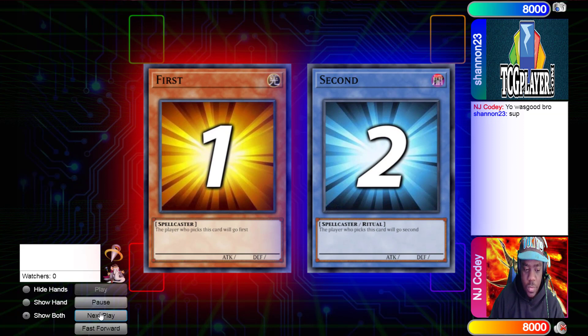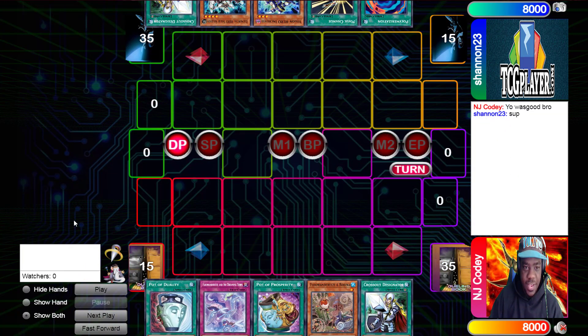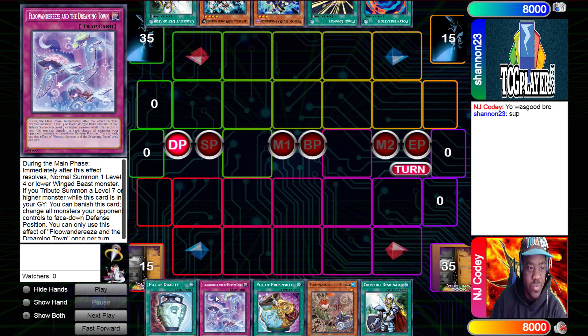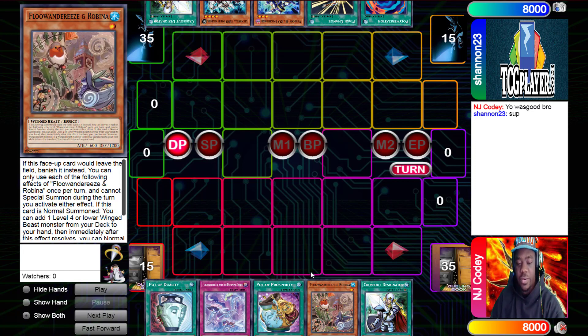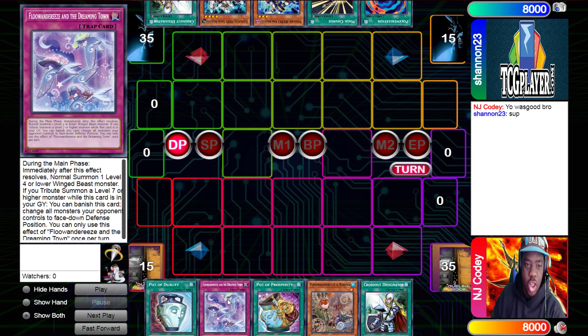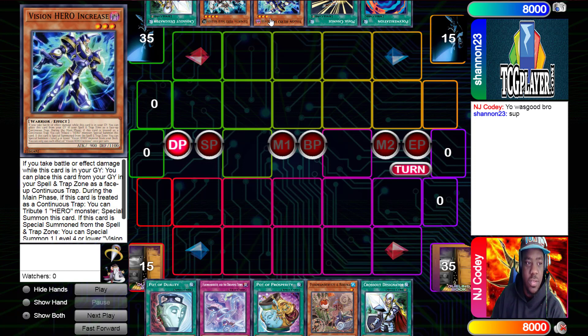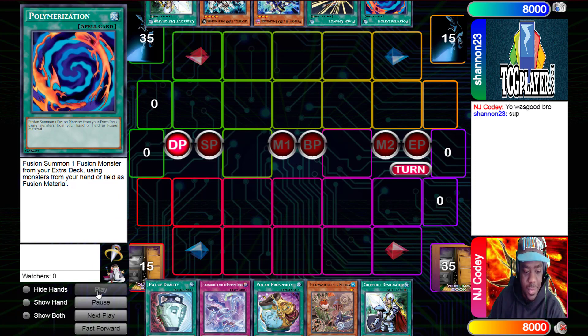NJ Cody wins the rock, paper, scissors and chooses to go first. His opening hand for this contest is Pod of Duality, along with Floundaries in the Dreaming Town, Pod of Prosperity, Robina, and Crossout. So for the first time on this channel, we're going to have the new deck — Floundaries. Up here Shannon has Crossout Destinator, Elemental Hero Solid Soldier, Vision Hero Increase, Max Change, and Polly. Let's go.